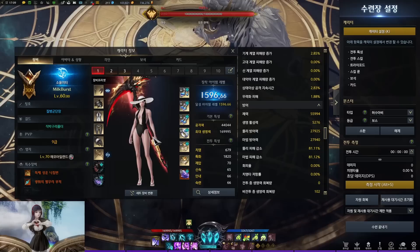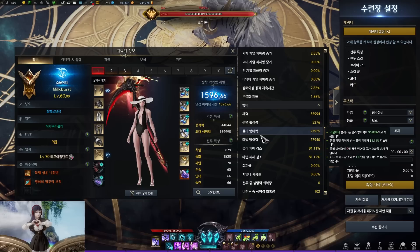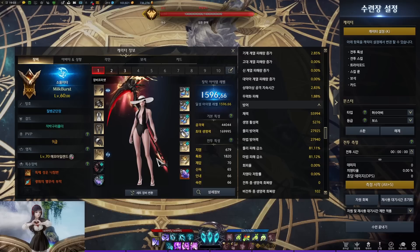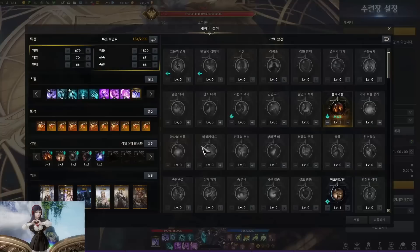Soul Eater is a class that uses Scythe as her weapon. She is a free positional class and she is relatively easy and also very strong. Her HP coefficient is 2.1 and her defense is 95%, which is relatively low tier, but still higher than classes like Reaper or Sharpshooter. It also has high destruction and a decent amount of stagger.